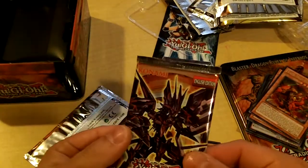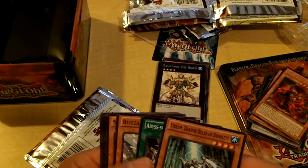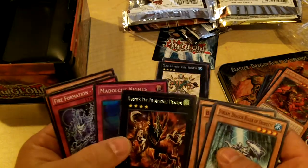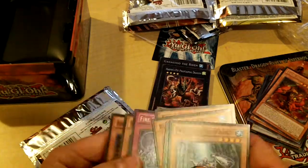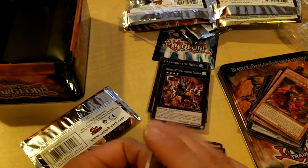Now the two Lord of Tachyon Galaxies. Awesome — I got a Stream. Stream is so good. And I got a Myzael Dolce Knights and the Harpy's Pet Phantasmal Dragon, so I've got another super. That's cool.